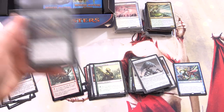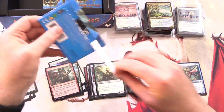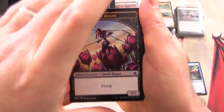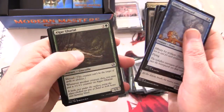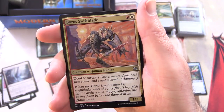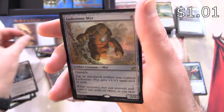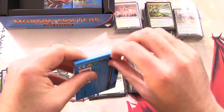Now we'll bring in patron Tito Del Scorcho - thank you for being a patron! One pack coming right up. The token is a Faerie Rogue - maybe there's a Bitterblossom in here, that'd be pretty cool! Thoughtcast, that's a decent pull. Uncommons: Algae Gharial, Palaka Worm, Boros Swiftblade, and Lodestone Golem is the rare. Along with a foil Lodestone Myr. You're getting all the Lodestones today!